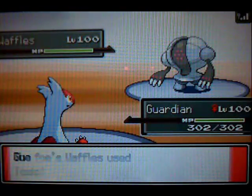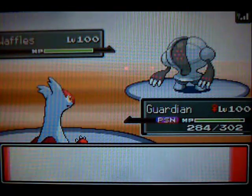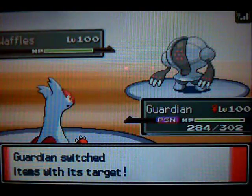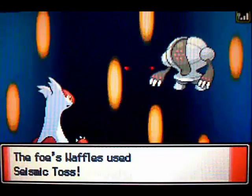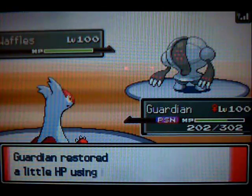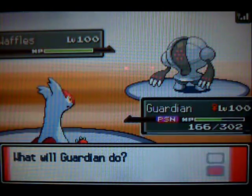I'm going to switch into my Latias thinking this is a Revolution X 1600 set because I do see the Toxic on this thing. So I'm going to Trick it Choice Specs hoping I lock it into Amnesia, but he goes for Seismic Toss so I can see now that this is an in-Revolution set.